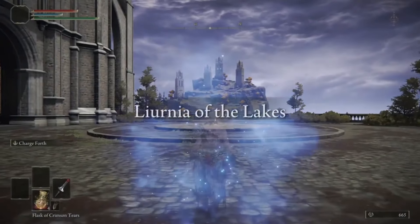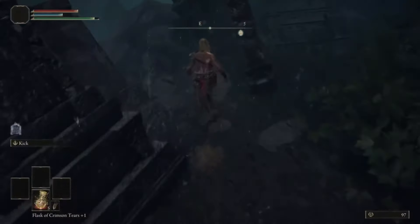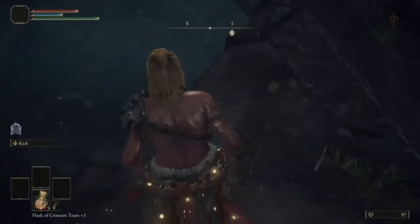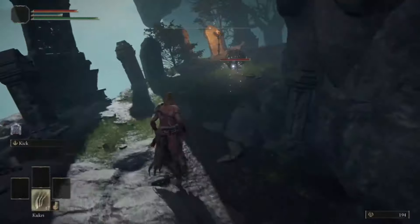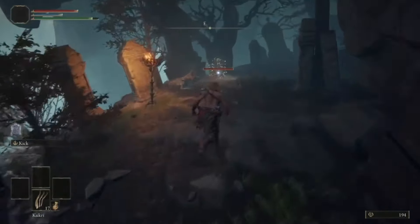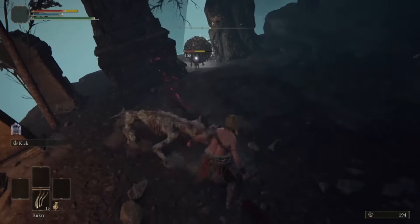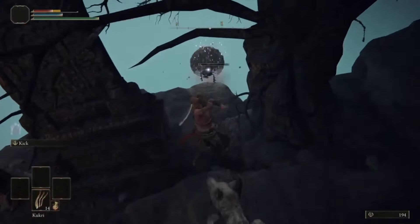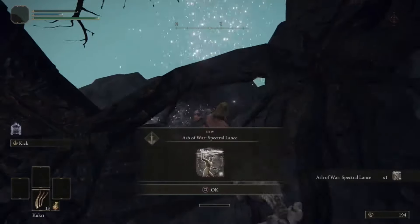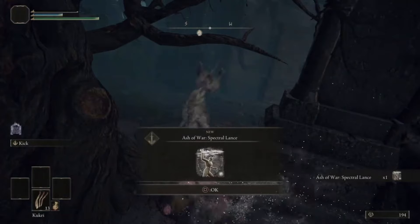Speedrun to Raya Lucaria, where our side path on the way to Red Wolf of Radagon leads to a special Ash of War dropped by this scarab. To keep in theme with the run, I use Kukris to dispose of our little friend here. We now have our means of damage for the first part of the run until we get the better stuff.